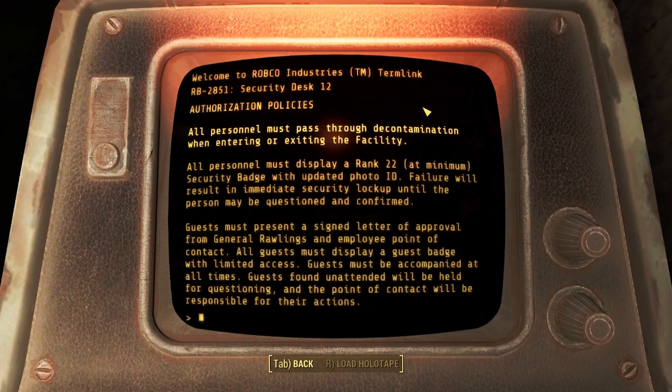Guests must present a signed letter of approval from General Rawlings and an employee point of contact. All guests must display a guest badge with limited access. Guests must be accompanied at all times. Guests found unattended will be held for questioning, and the point of contact will be responsible for their actions.